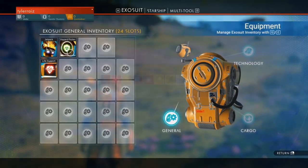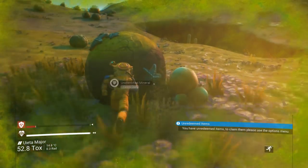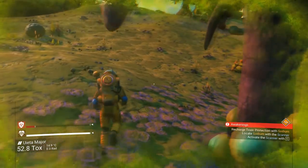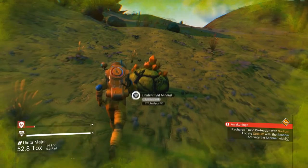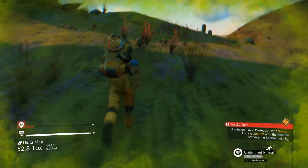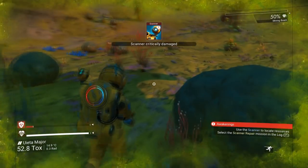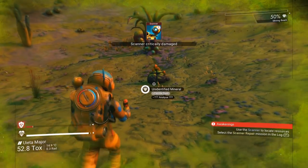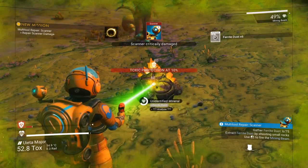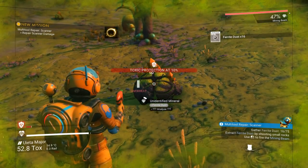First we need to replenish our hazard protection, so we need sodium. What can get me that? I need that immediately. Ferrite dust — we can't use our scanner right now, that's broken. We could probably replenish it with ferrite dust. That's what I had to use in the other save, so I assume it's consistent.